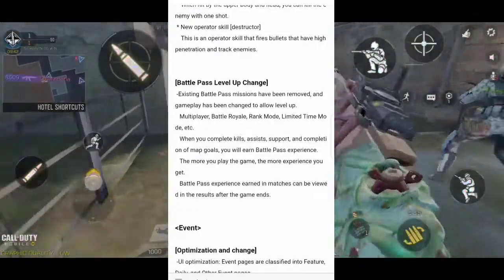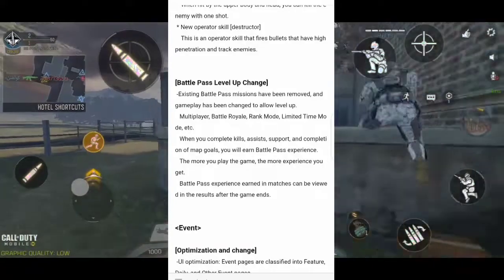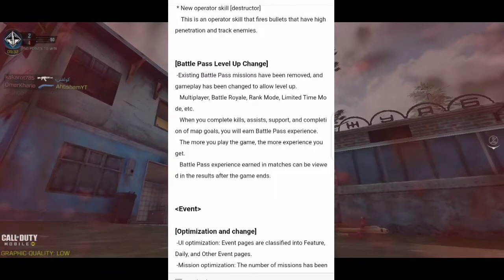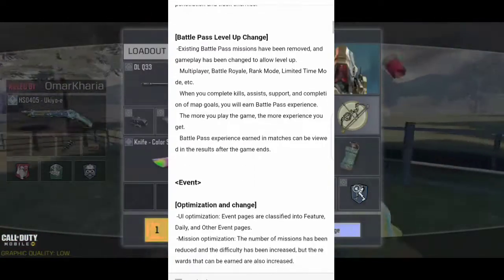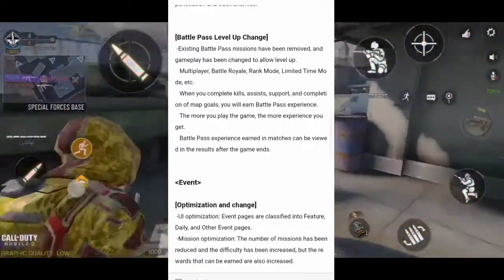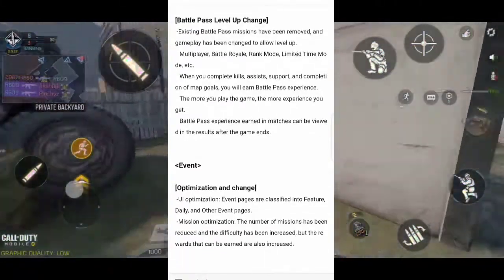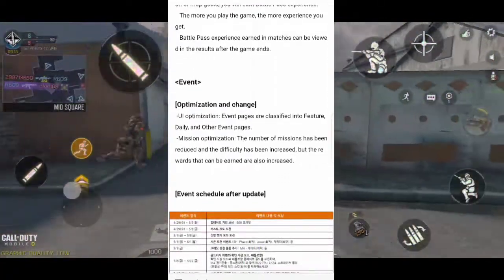The next thing is battle pass level-up changes. Existing battle pass missions have been removed and gameplay has been changed to allow leveling up through multiplayer, battle royale, limited time modes, etc. When you complete kills, assists, and map goals, you will earn battle pass experience. The more you play, the more experience you get. Experience earned in a match can be viewed in the results after the match. So it's like XP for level up but now it will be battle pass level-up.